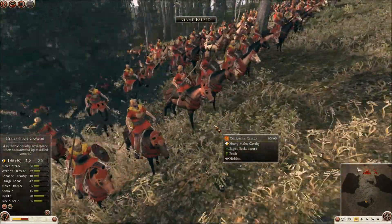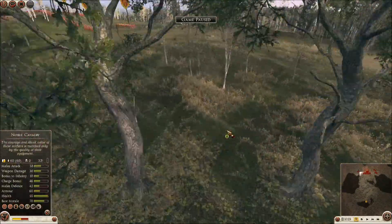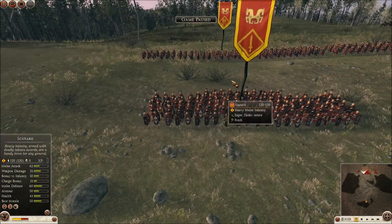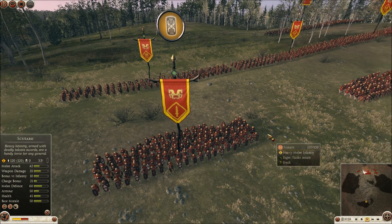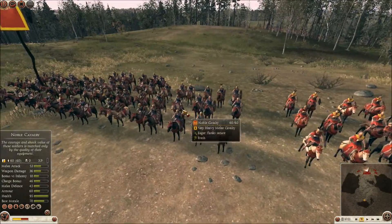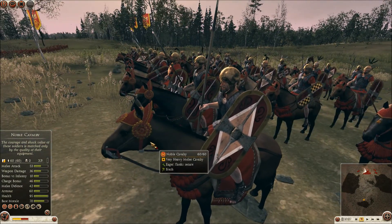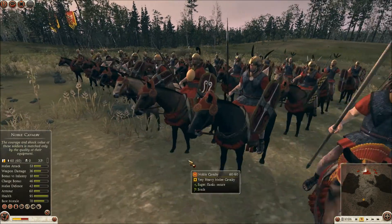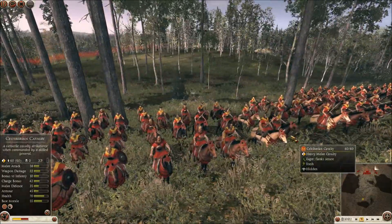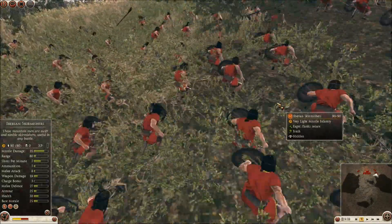Way out on my right flank are two units of Celt-Iberian cavalry. I have five units of Scutarii at the front in shield wall formation. Behind them I have five units of Scutarii spearmen. Behind those is my general in a noble cavalry unit — it looks pretty decorated, like a girl's horse. I have another Celt-Iberian unit on the left, two more Celt-Iberian cavalry units, and three units of Iberian skirmishers who are going to perform an ambush.